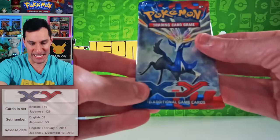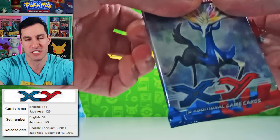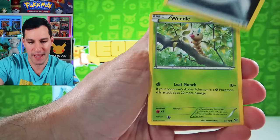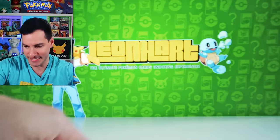We're at XY Base Set — Christmas Tree Xerneas gracing the cover of that specific pack. Let's see what we can do — lots of packs to go today, opening up every single pack of Pokemon ever released. Zorua, Venipede, Great Ball, and an Arbok.